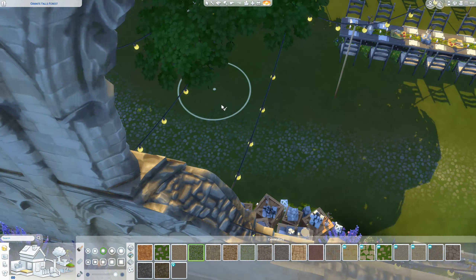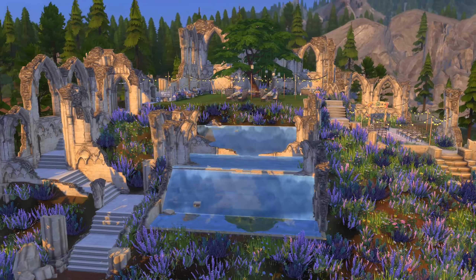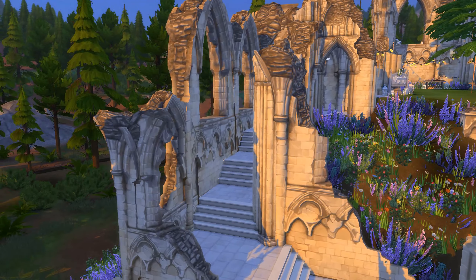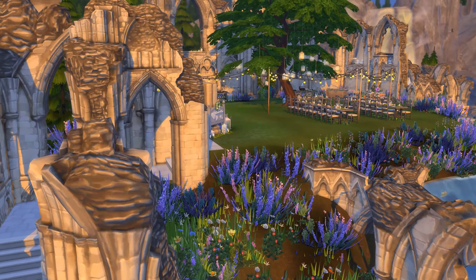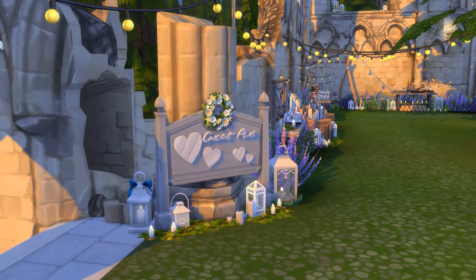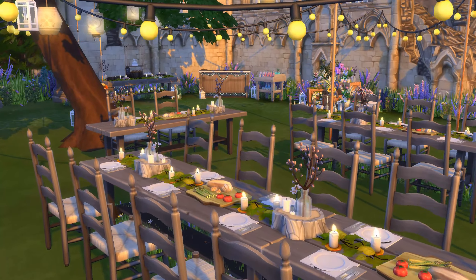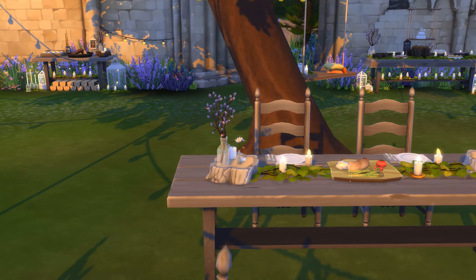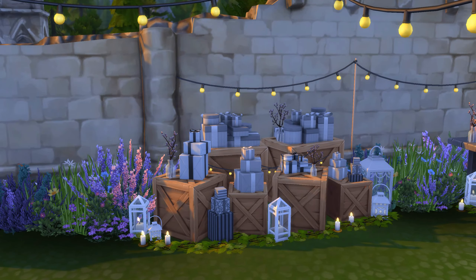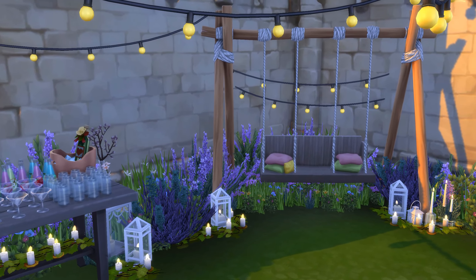The final part of the wedding location is the ceremony area, which is down some steps with a beautiful view of a waterfall in the background — super romantic. I also built a waterfall in the front; I first used the one from Island Living but later switched to the one from Discover University. After that, I had to do so much landscaping around the entire hill — it genuinely took me days. I know it might not look it, but I put a lot of blood, sweat, and tears into this build. I really hope you enjoyed the video — don't leave yet because of the upcoming tour. See you in the next video, bye!